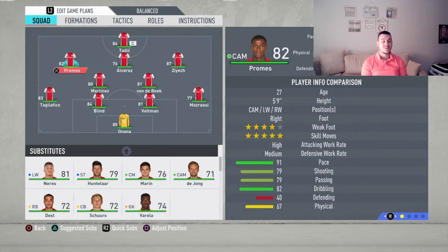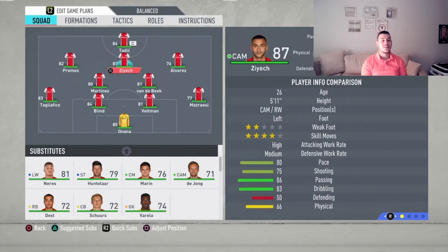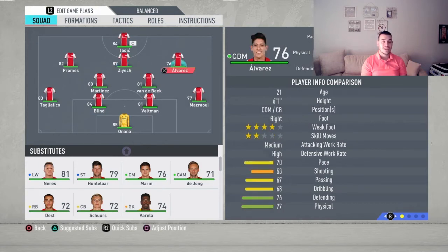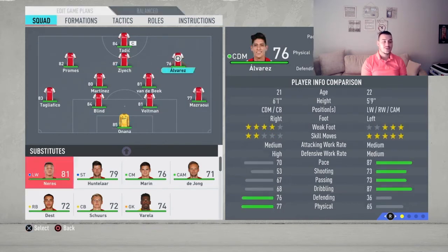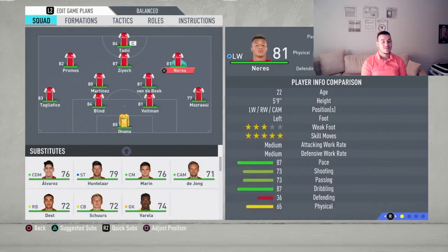Moving up to your left CAM, it's going to be Promes — such a great addition for this team this year, look at those incredible stats. At center CAM, maybe the most elegant player in this team and even in the game is Ziyech — such an incredible player to use, and that left foot of his is just scary. Moving up to right CAM it's going to be Neres — he's fast and alongside Promes they're going to cause damage.